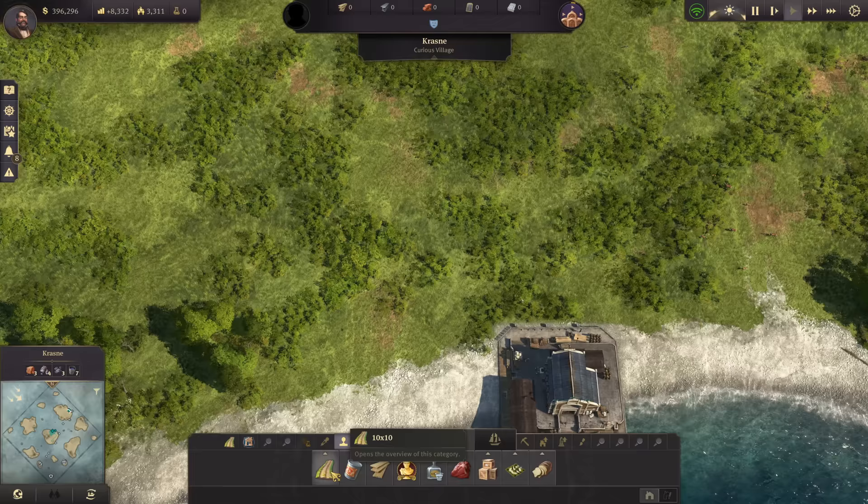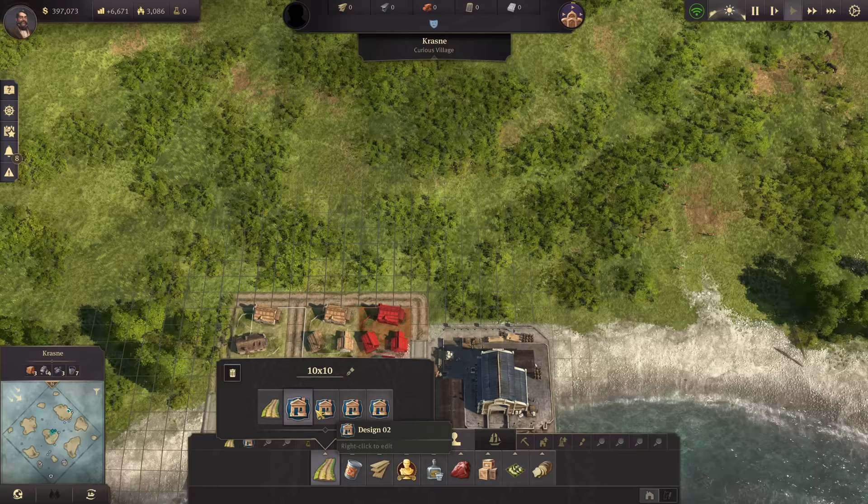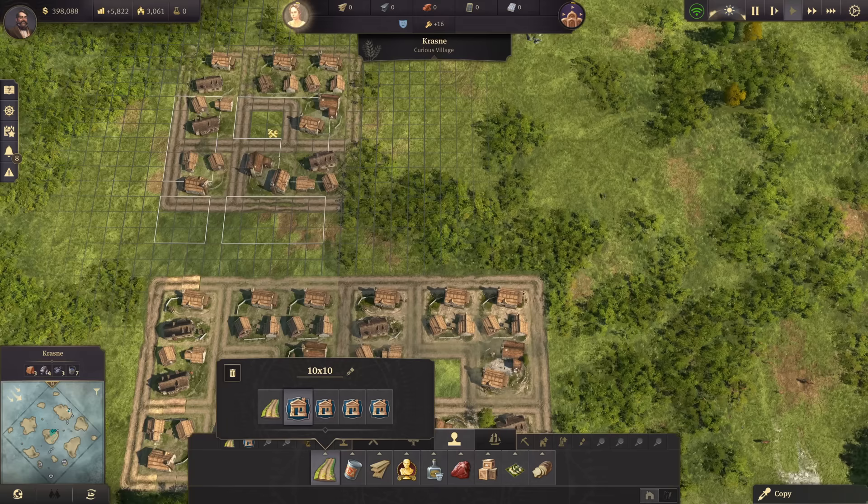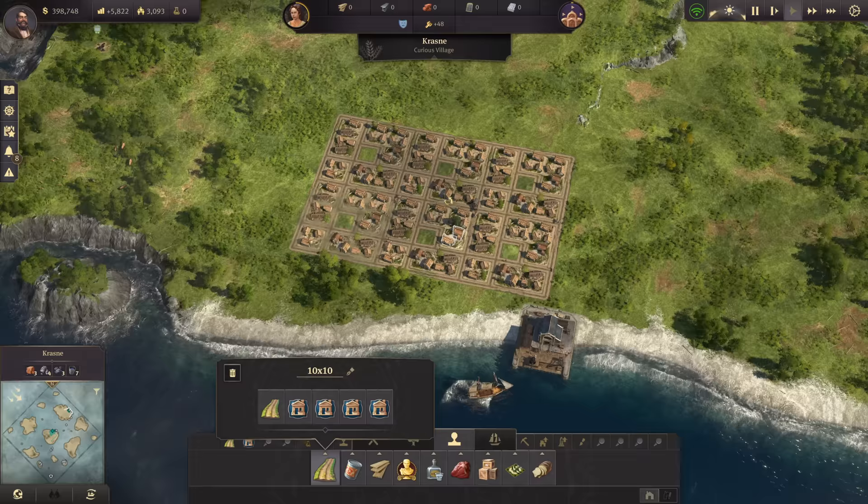We're going to take our stamps right here — I've got five different stamps that will be available over on my Discord server. These four are ones I kind of threw together real quick, but ultimately how you design the inside of the 10 by 10 is up to you. Now I do get a lot of people who say they use the 10 by 10 but it's just looking like a big grid — all the same, laid out all together. That's not really what you want to do.